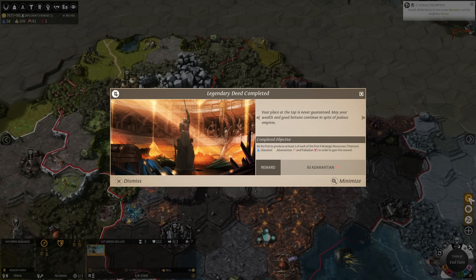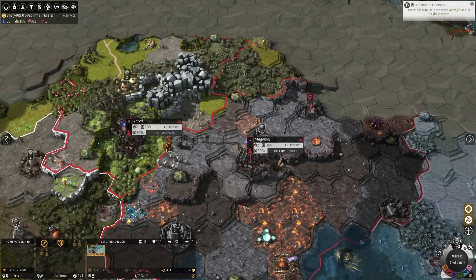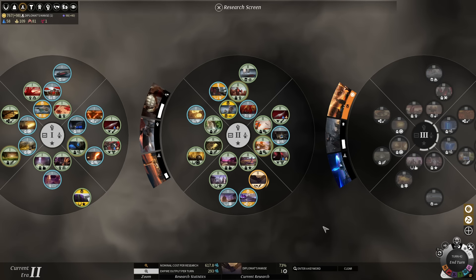We accidentally did a legendary deed. Upon the opening of the New Age, we accidentally already owned one Adamantian facility and one Palladian facility — we are the first player to produce at least one of each of the four strategic resources. We have been gifted an additional 80 Adamantian. Thanks, Legendary Deeds — we did it.